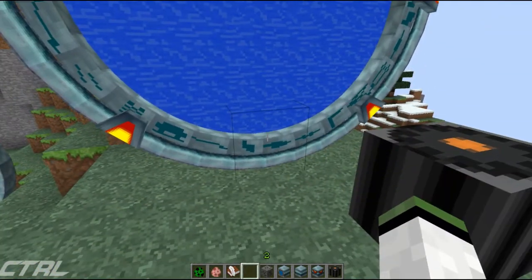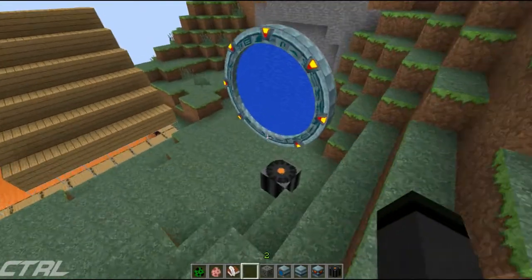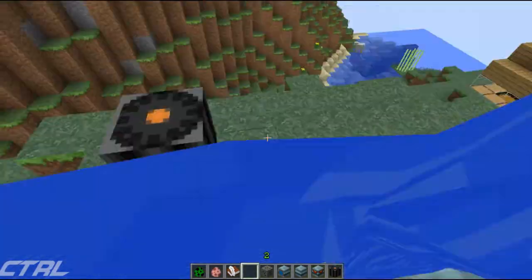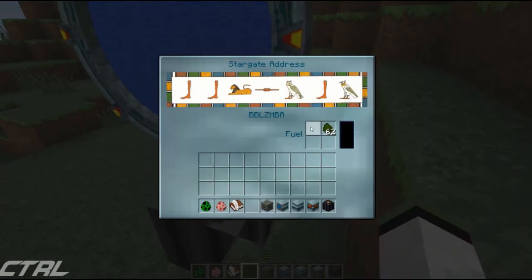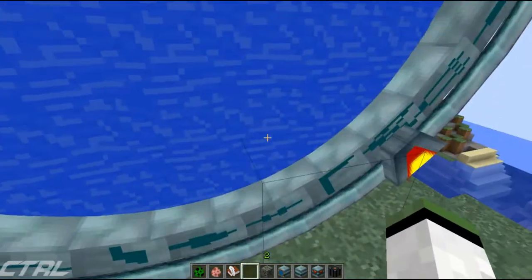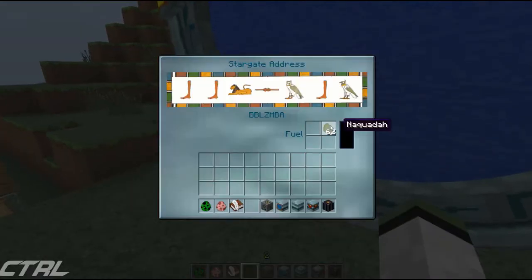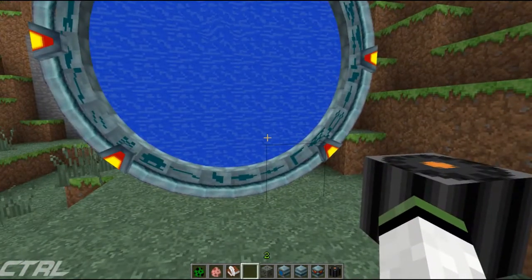There's not much more to say other than about the fuel. This one still has 94 fuel, but if you jump through, this one is down to 62. This bar will actually show how much fuel is being used. The thread doesn't say much about this - it's confusing - but basically if you power it up or power it down it will use fuel, and if you leave it running for ages it will also use fuel.